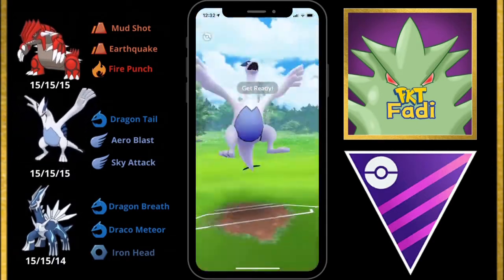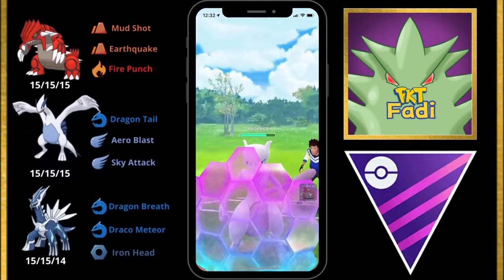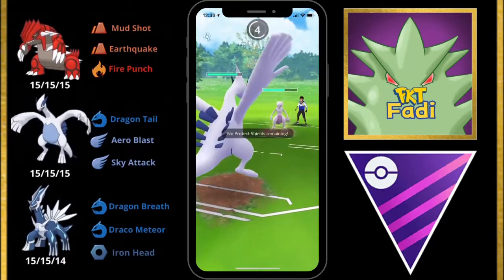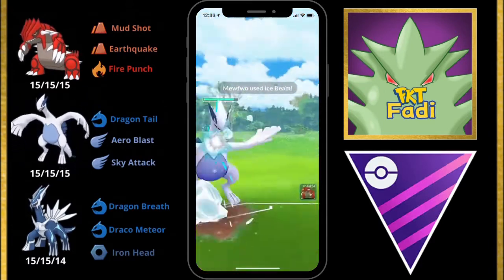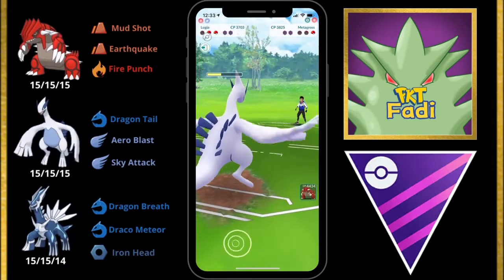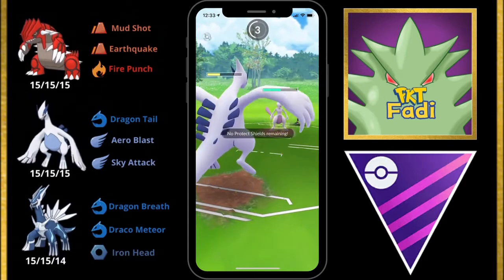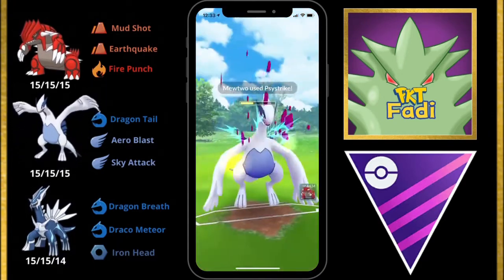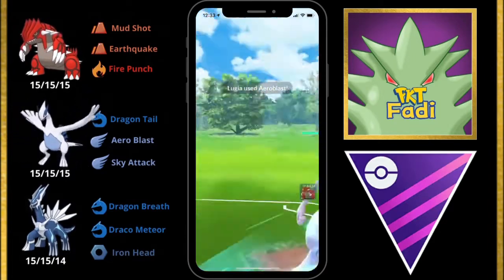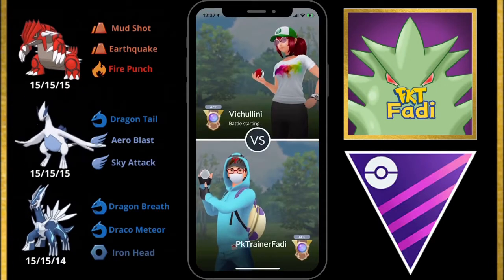Lugia does not take Ice Beams very well being part Flying type. We go for a Sky Attack and my opponent shields it. We build up to another one and try to swap into Groudon, but get hit with another Ice Beam before we can. My opponent does a sack swap expecting me to use my charge move, but now we're able to get to an Aeroblast and take out the Mewtwo. That Aeroblast almost takes us out first, but it decimates the Mewtwo completely. Aeroblast is a very powerful move with a small chance of raising our attack — it just activated. Aeroblast is definitely giving Lugia a lot more play in the Master League lately.